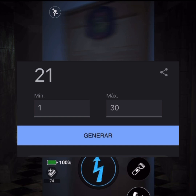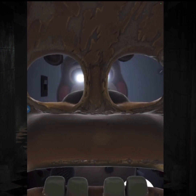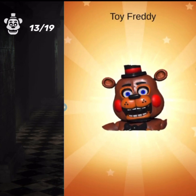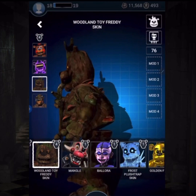Oh boy, here we go — more hours spent on this game. I started the day by generating another number: 5, that means I have to fight Toy Freddy, another Toy Freddy. The fight wasn't anything intense, just using the mask and the shocker. Now I'm after Toxic Springtrap and Toy Freddy. 17 minutes later I got the first item of the day: Toy Freddy! Feels good. Wait — this means I already own every Toy Freddy skin. Nice.